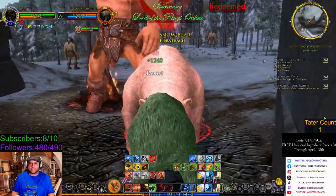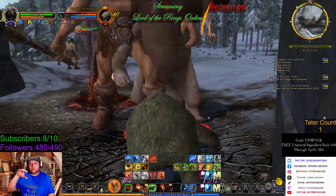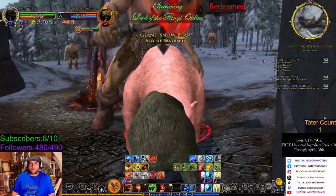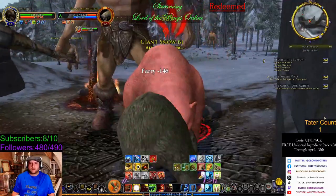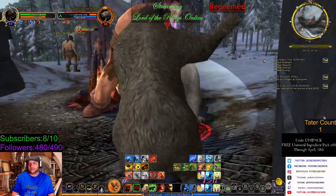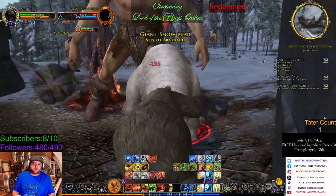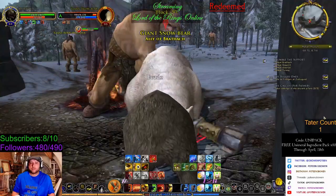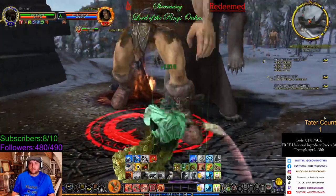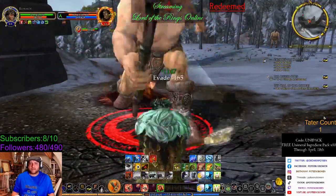Bear Form with the way I have it set up — I do lose health when I switch to Bear Form because there is so much more health in Bear Form. The nice thing is it has Wrath instead of power. So anything that would normally drain power — Wrath I can keep building. So running out of power is not really an issue, unless I get stunned or messed up.